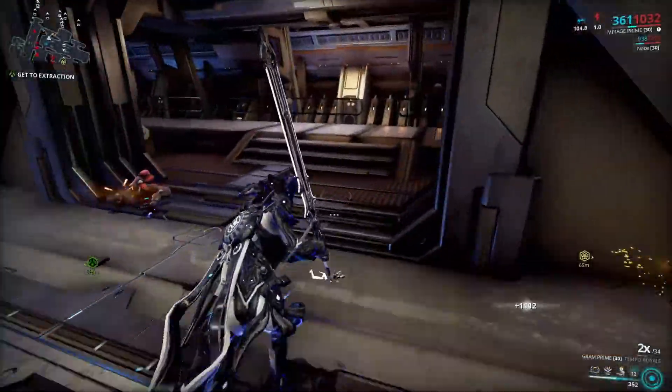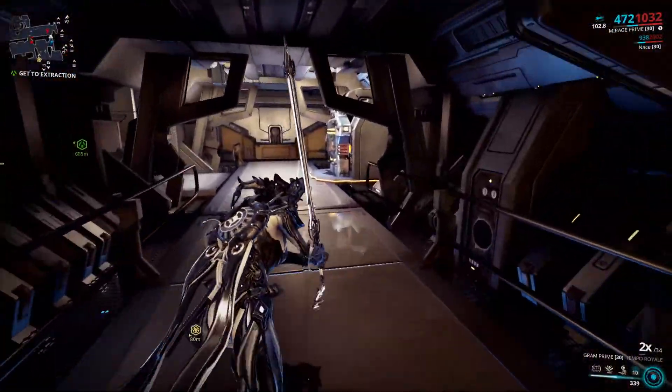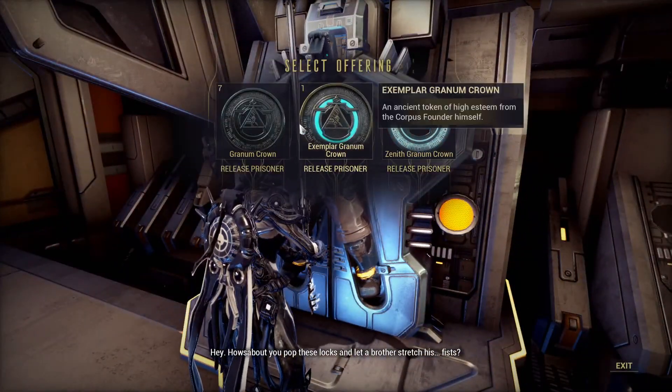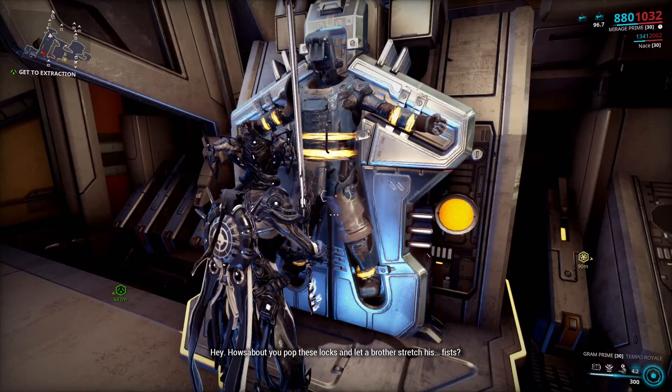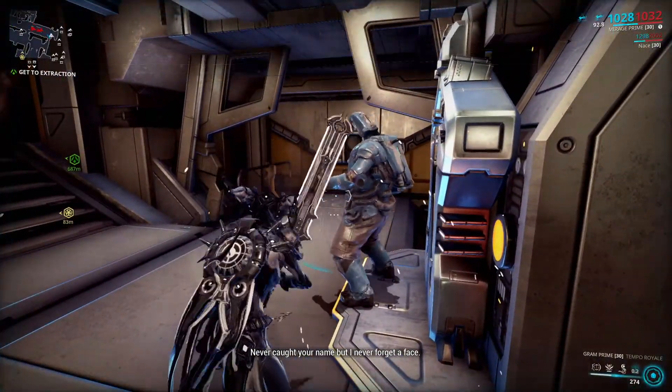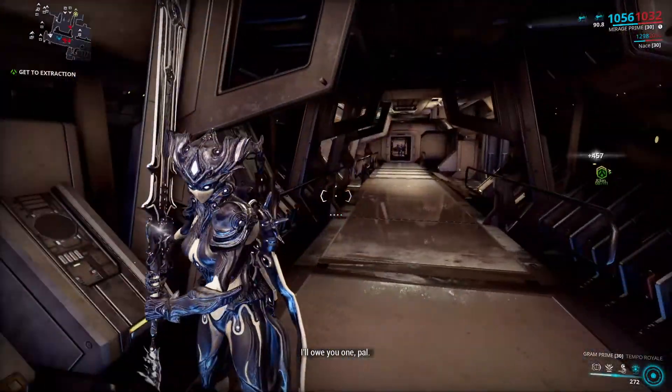These crowns have two uses: one is entering the Granum Void via the golden hand, and the other is freeing Solaris people that are being kept on the ship, which gives you some standing for Solaris United. But I'd really save the crowns for the golden hand.